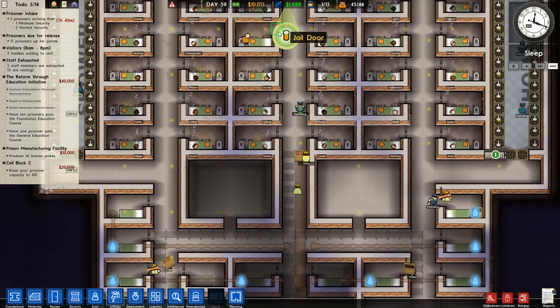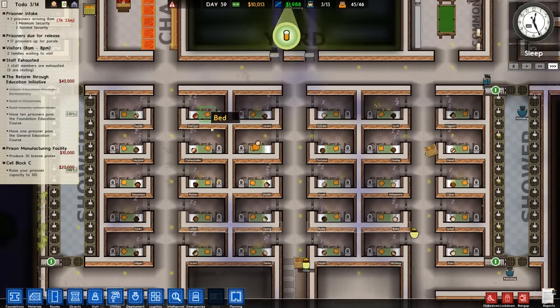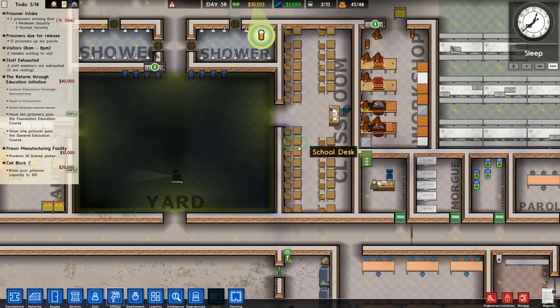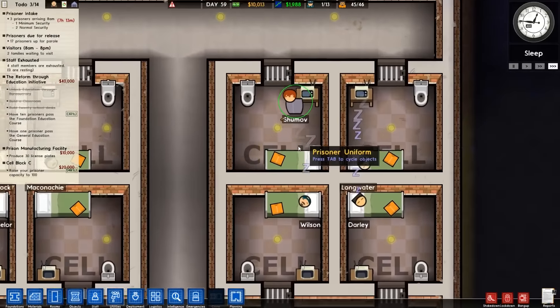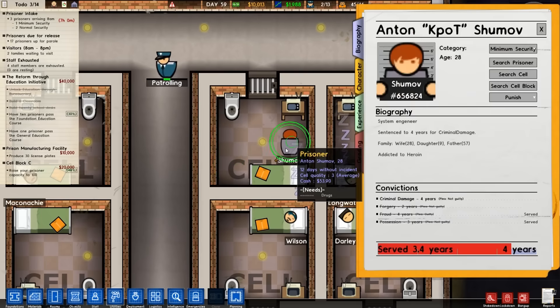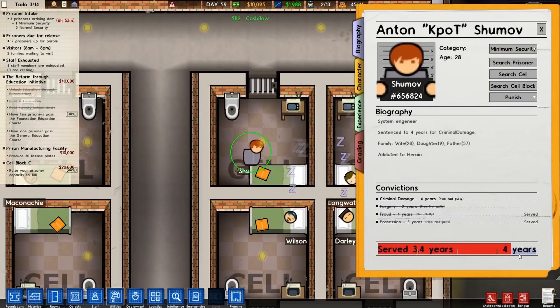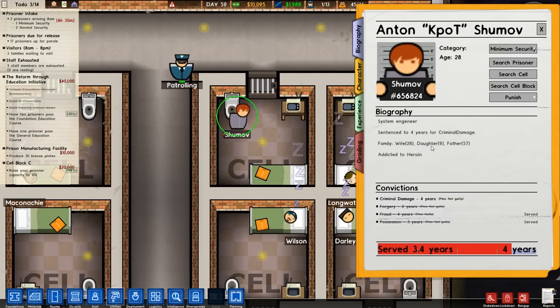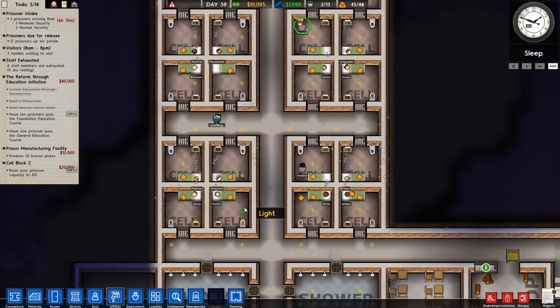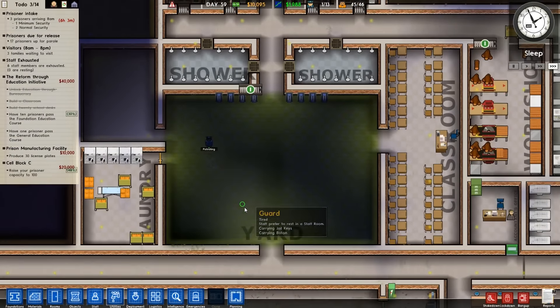We're up to day 59, woohoo! We need to split this classroom in half here so I'm going to have two classes going at once. Drugs! This guy's served 3.4 years out of 4 years so he's not doing too bad. Criminal damage, got 4 years, plead not guilty obviously. He's got a wife, a daughter, a father. We're going to get out soon mate, so don't do anything stupid. Our minimum security's always been so quiet, so lovely quiet.